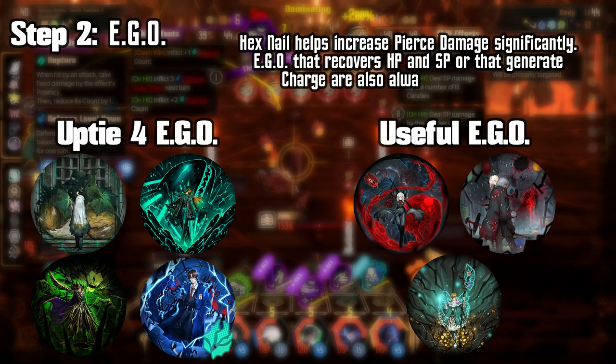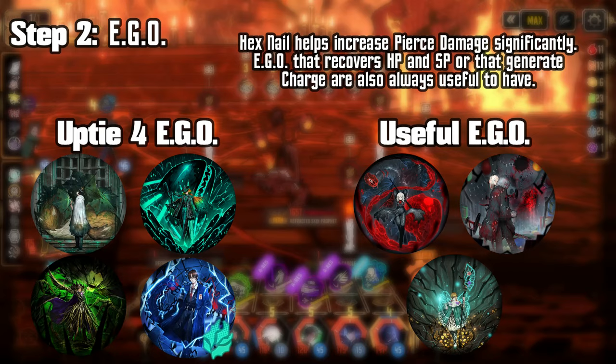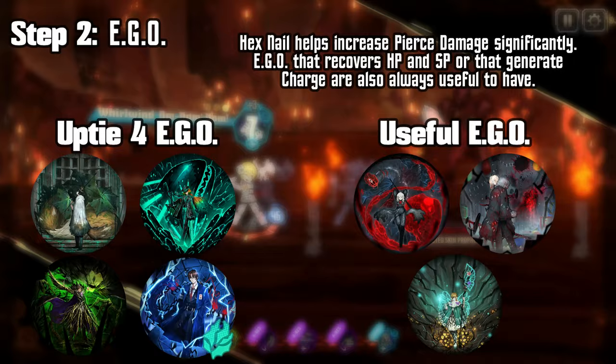Other Ego to bring include Ego that can heal you, as well as Hexnail to potentially help you with damage in single target fights. Other than the ones shown on screen, Ego is mainly only going to be used to win clashes, so just bring what you're most likely to need otherwise.